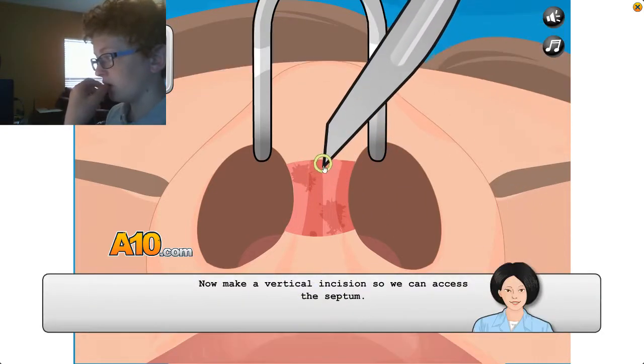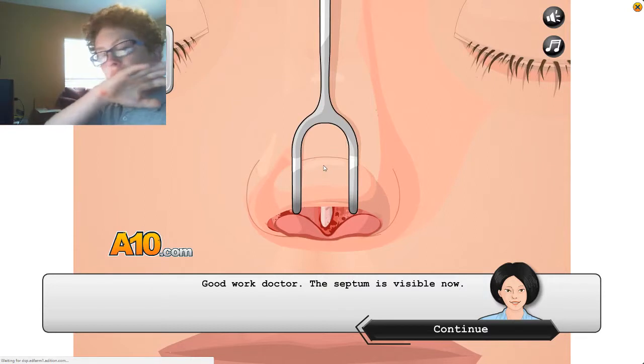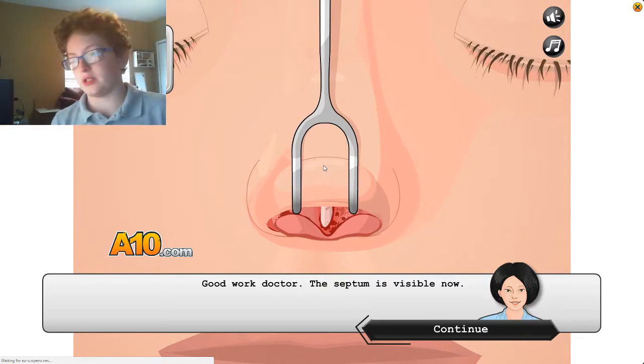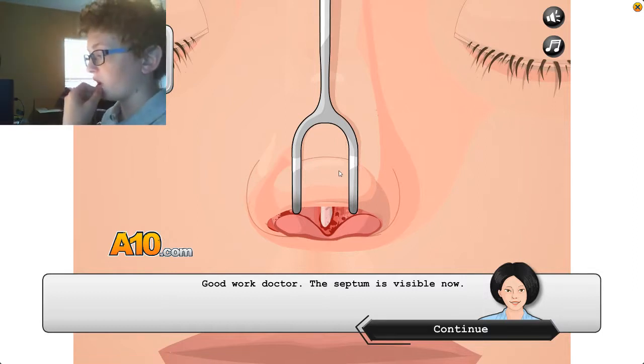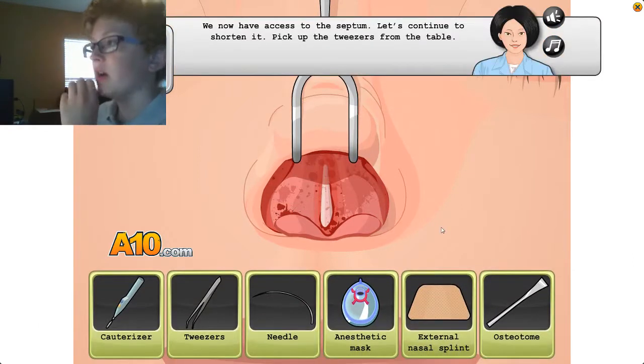Oh my god, that's what I do — right in the middle of this video I'm just gonna throw up on the floor. Good work. The septum is visible now — tongue twisters. We will now have access to the septum. Let's continue to shorten it.